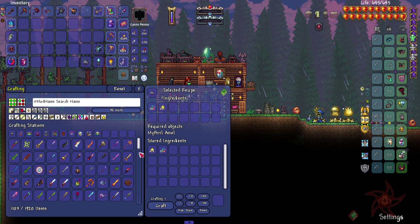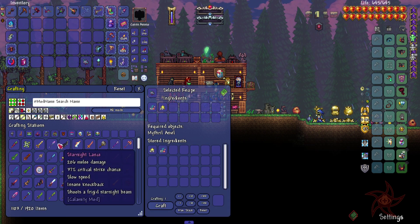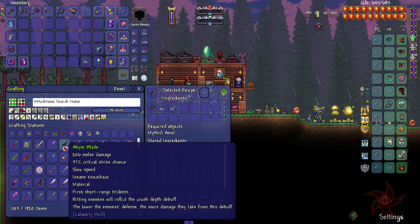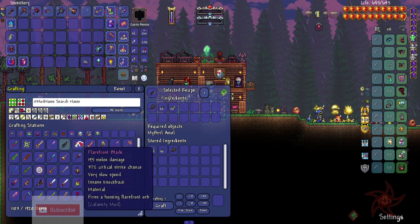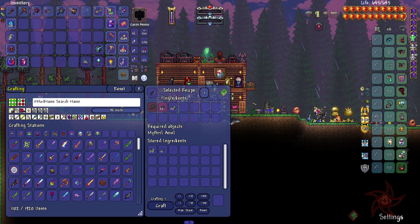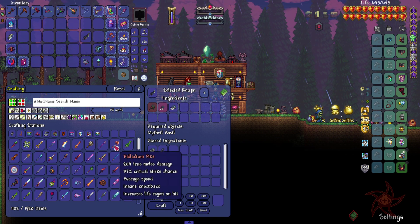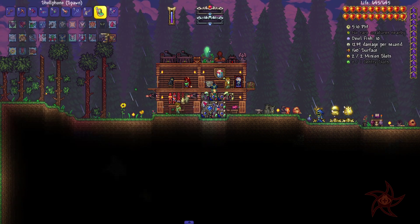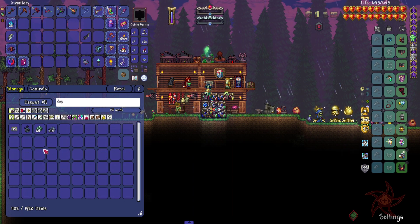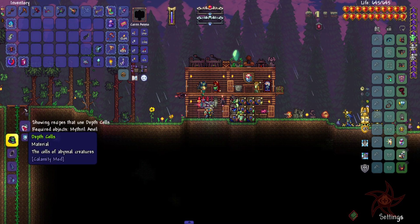Let's look at our melee weapons here. The Abyss Blade is new. There's short-range tridents — that is really short range, isn't it? There's not much new stuff that I can make. We'll get ourselves the Depth Cells here, not Scales.